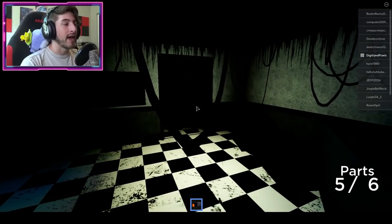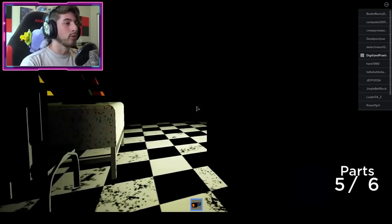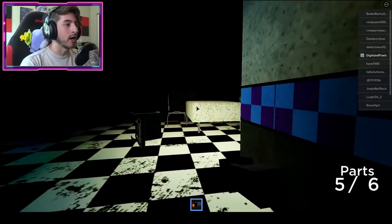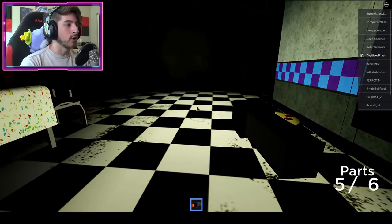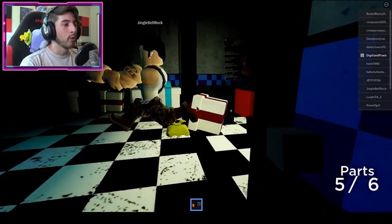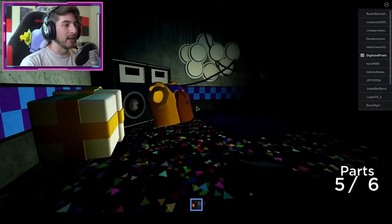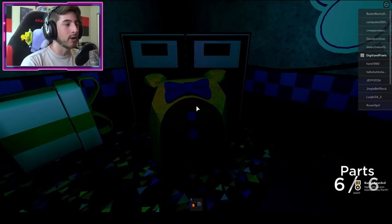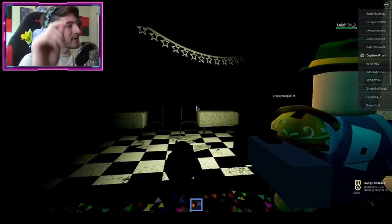Now quickly turn around, go back through the door you came through, and go to your right. Hug the wall and go to the stage — it's actually right next to where you start out. If you're starting here, you can literally go left and left and there is the body, the torso. And as you can see, Into the Pit is yours.